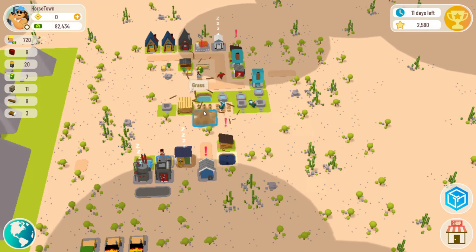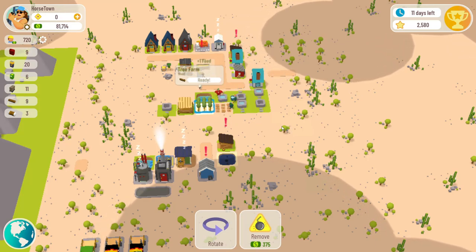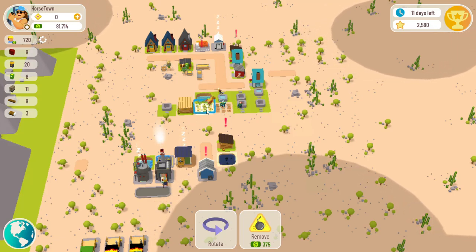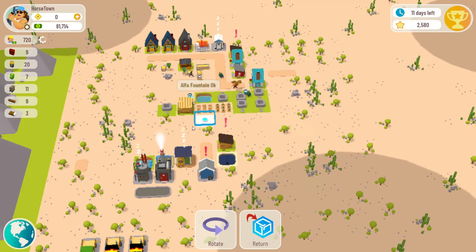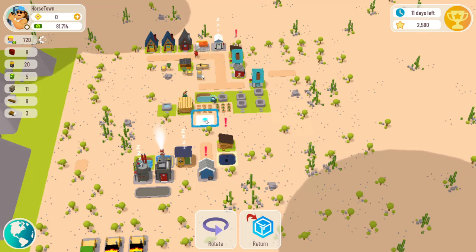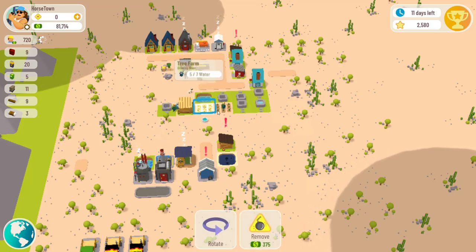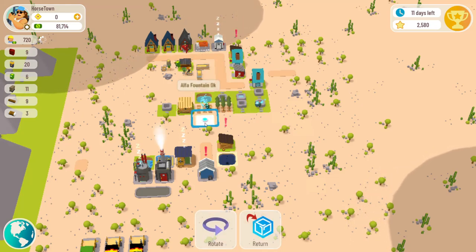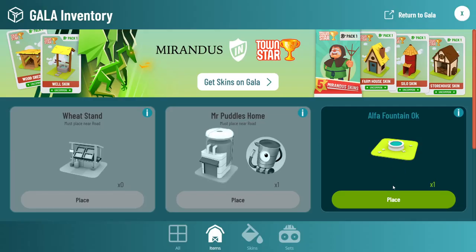This right here - let the lumberjack pick that tree - is a fountain. Early on, they used to give prizes for people signing up, and they gave me this fountain. So it's indirectly due to all of you who joined my channel, and I greatly appreciate that. He just watered it, so it'll be two, four, and then five water. This is great because it doesn't go away.